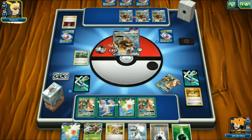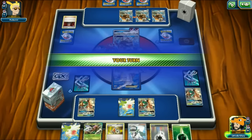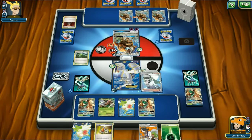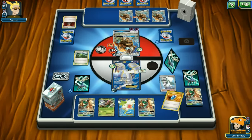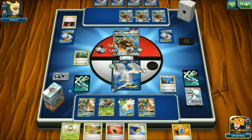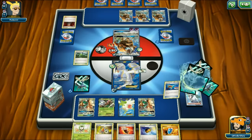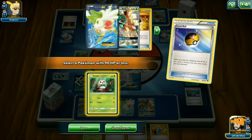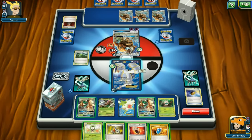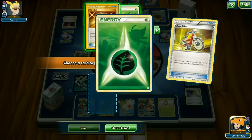We can't use Revitalizer to get the Decidueye back because we already played it. We end with N to four. We use Super Rod to get back Rowlet, Decidueye, and a Grass Energy. We Level Ball for Rowlet. We do Feather Arrow on Tauros twice, then Arrow Ball to knock it out. We take two prizes. He brings up the damaged Tauros to knock out Decidueye - fair play. He plays Spinda down - the opponent's Active is now Confused.